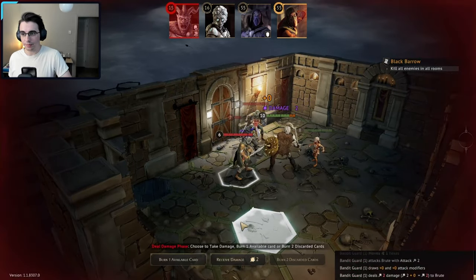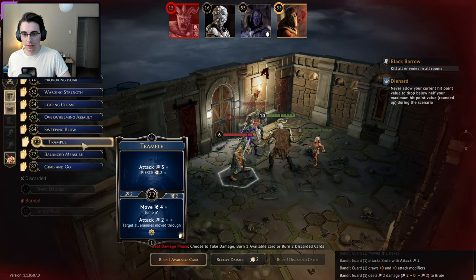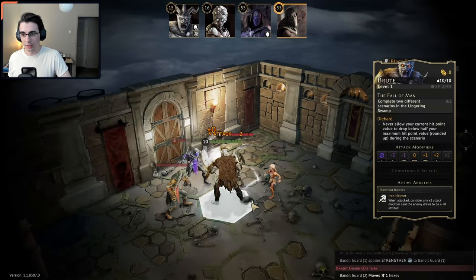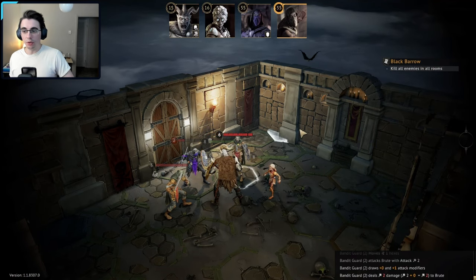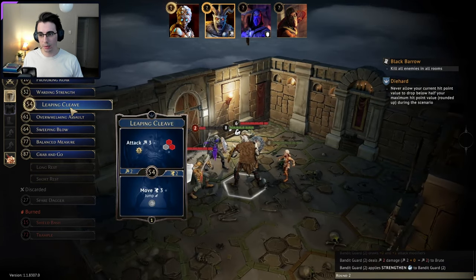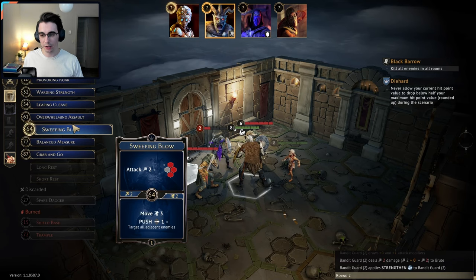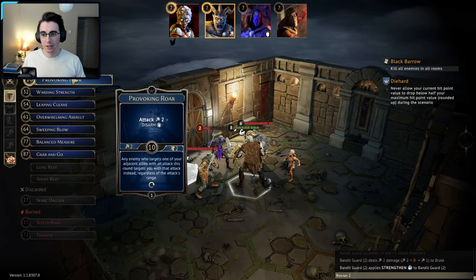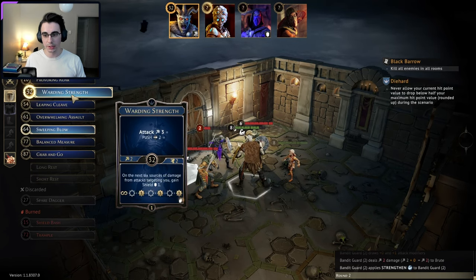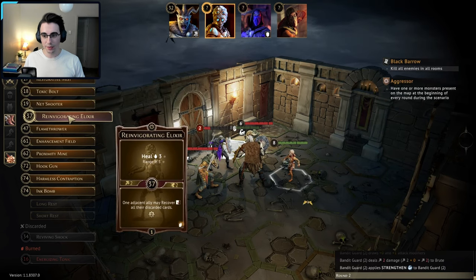Okay, hopefully they just attack Chrom. I'll burn one card — let's get rid of Trample. I don't think that's the best. We need to stun them or do something with them. We'll receive the damage — that's fine, I just can't go below half. That's kind of the thing I'm looking for with my battle quest. I could do Sweeping Cleave — Sweeping Blow would attack all of them and might take out the front guy. I could do Warding Strength and then Sweeping Blow. Let me double check — that's the bottom, that's the top. That looks good. For Heimerdinger, let's actually do something useful this time — I want to stun somebody.